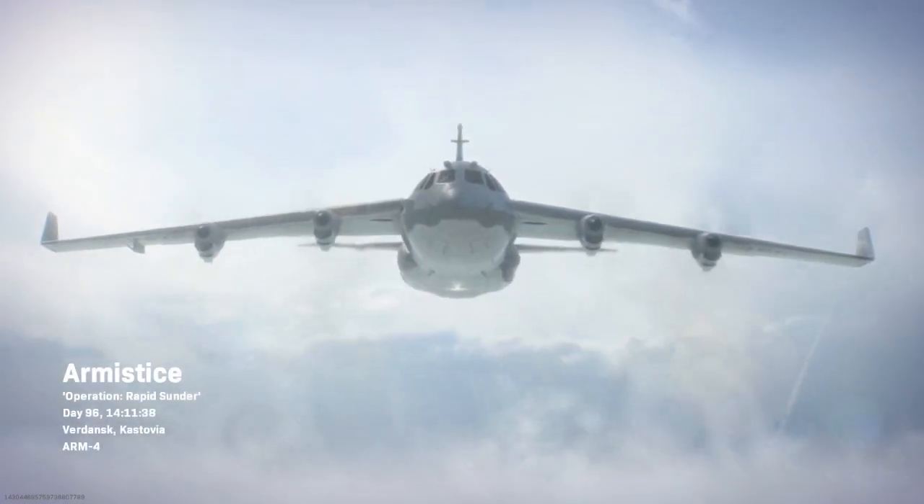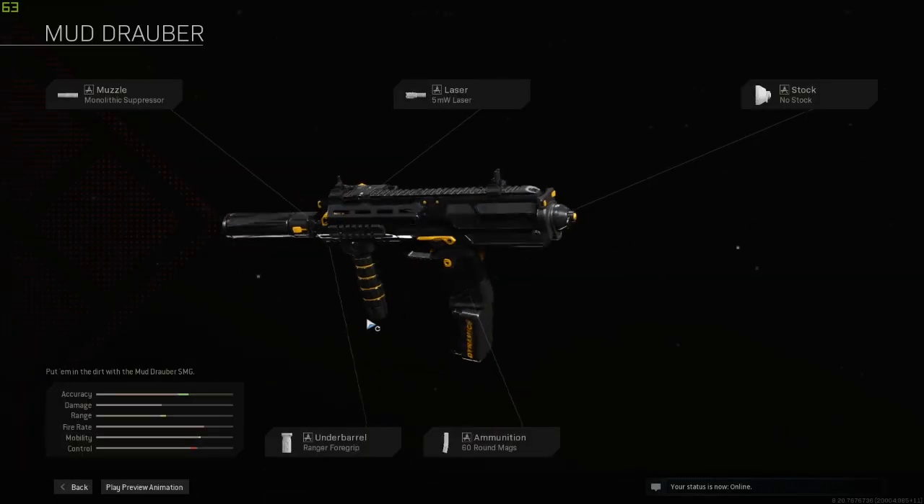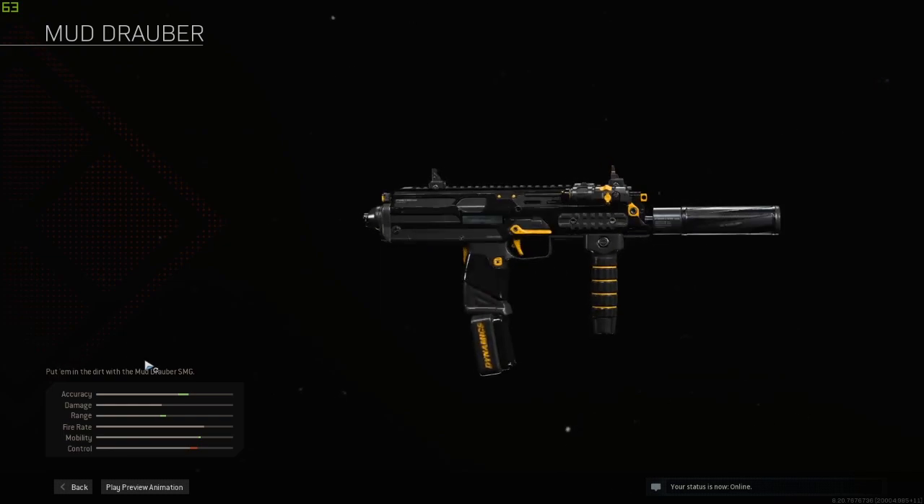What's up everyone, welcome to the channel. Today I'm going to tell you how you can complete the Bunker 11 Easter egg and get that spicy MP7 blueprint Mud Dropper the easy way.